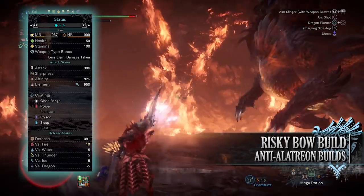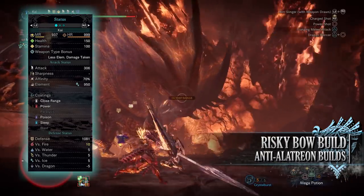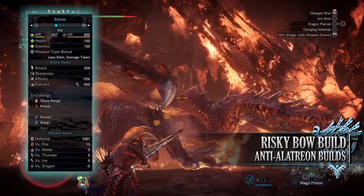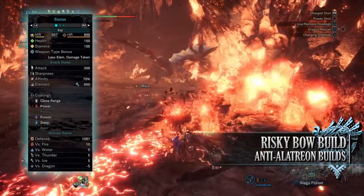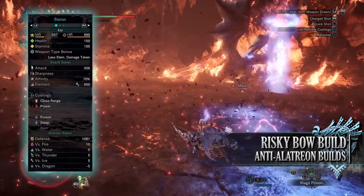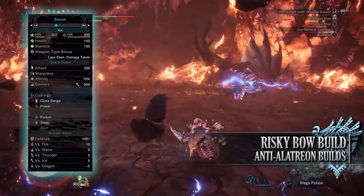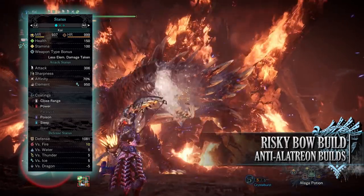This affinity can be 100% so long as you're attacking monster weak points that have been tenderized through Clutch Claw attacks first, thanks to Weakness Exploit. You'll have an elemental rating of 950 when your weapon is drawn thanks to the Dragon Vein Awakening buff. When it comes to the coatings, you'll have close range, power, poison and sleep coatings. As for your defense, you'll have a decent defense of 1081 that is strong against every element except for dragon.